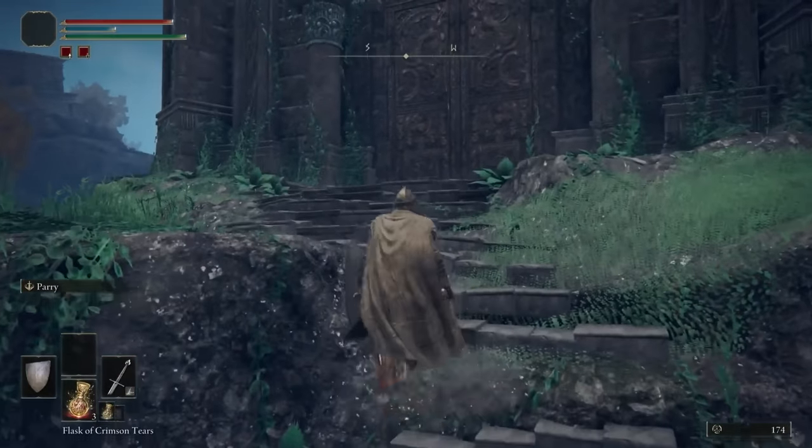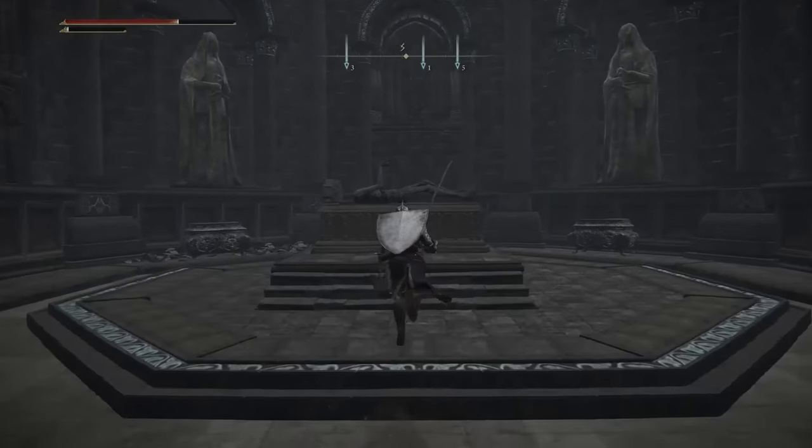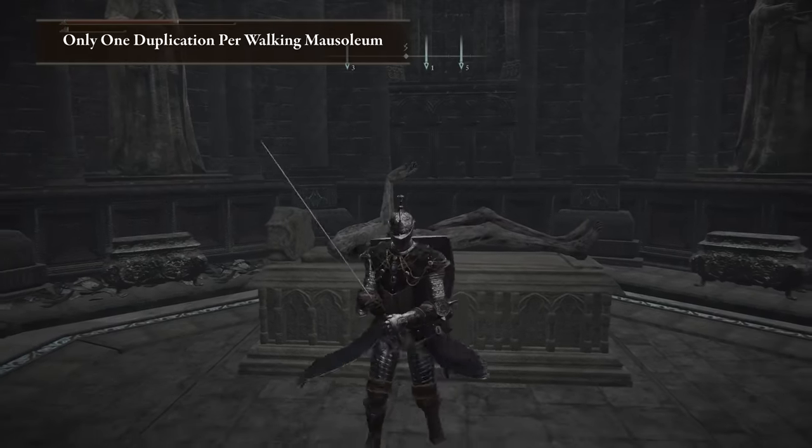Now that it's down, head in the doors and simply select the Remembrance you want to duplicate. The only thing to be cautious of is you can only duplicate one Remembrance per walking mausoleum, so choose wisely. If you want another Remembrance duplicated, you'll need to find another walking mausoleum.